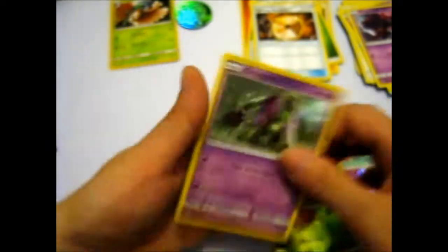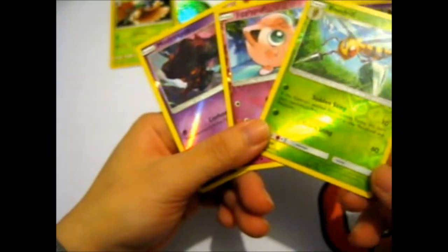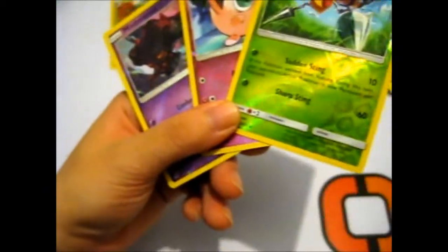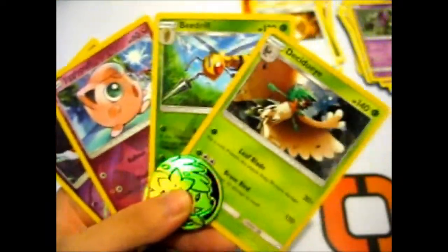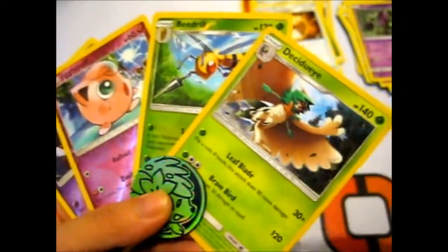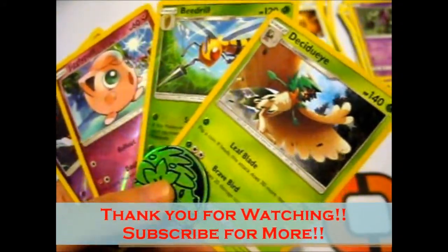Well, at least we're not really doubling up on reverses or rares — that's nice. So that is it. Reverses are not so bad, though we didn't actually pull anything amazing. We got one reverse rare, which is the Beedrill — which is good, though I hate bees. So yeah, that is everything. I got this for the promo anyway, so I don't mind so much — I wasn't expecting anything. Thank you for watching, and stay tuned for more. Over and out.